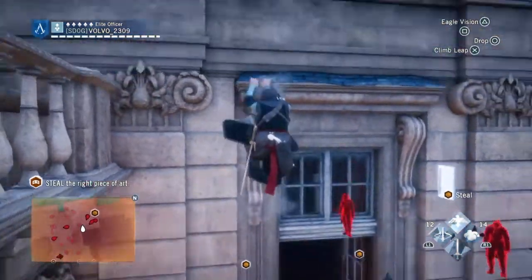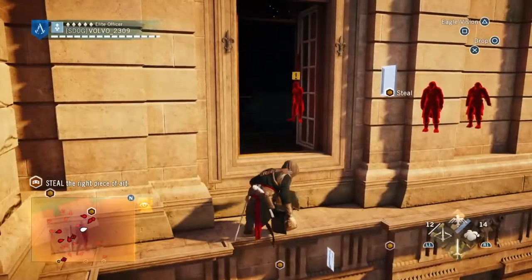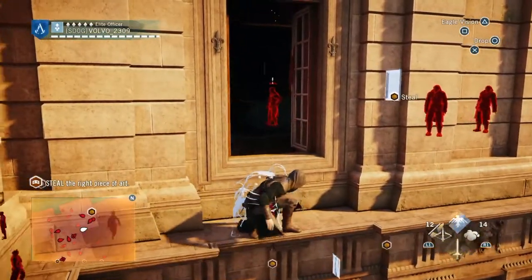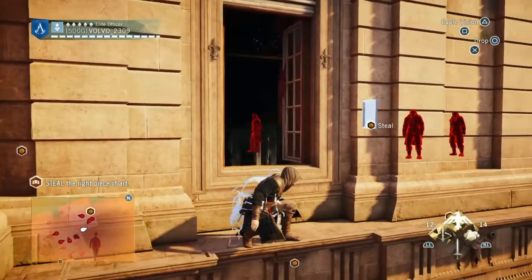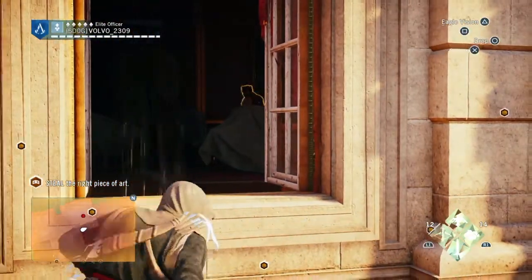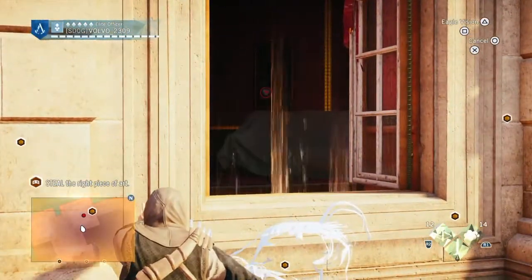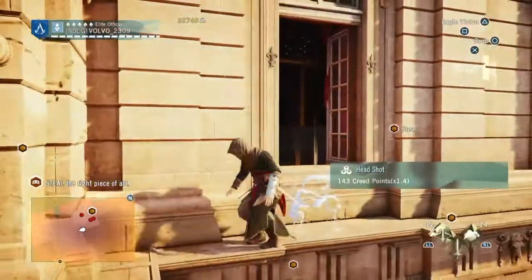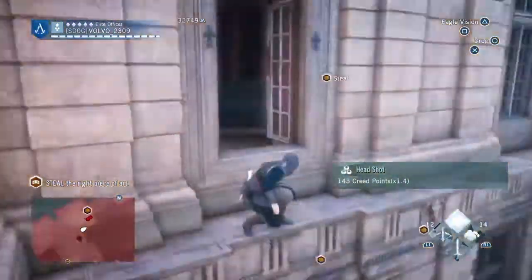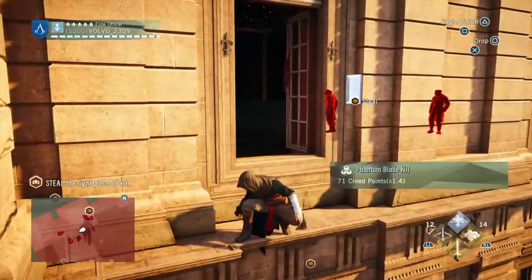If you want to climb up there, that's fine. I almost got detected there by doing that. This guy might get me — I think I need to kill him first. If I can just... I should be able to get him with this phantom blade. Got him! Alright. Can we drag them across? Alright, that guy's gone back.